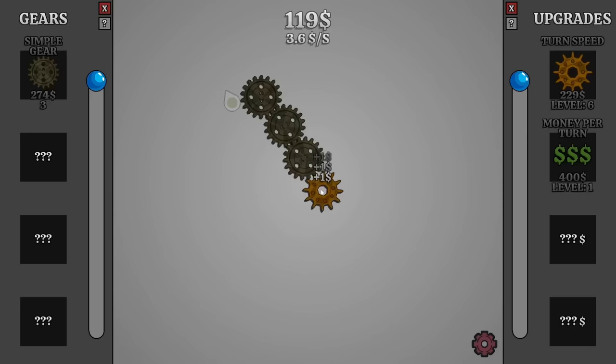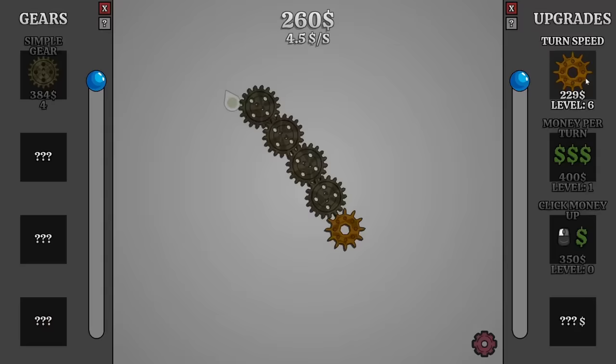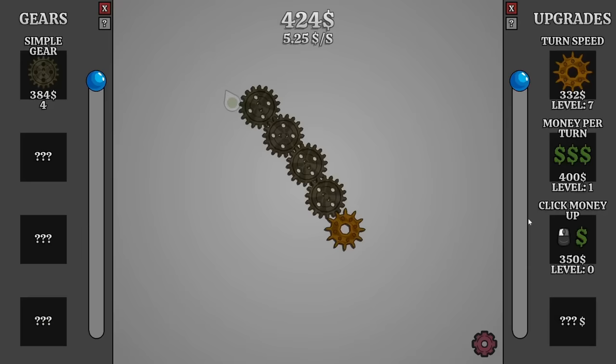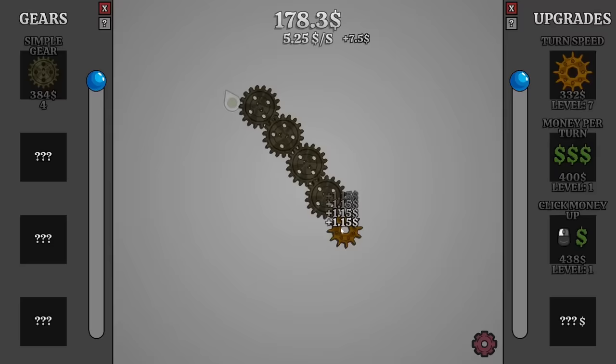And now the next upgrade unlocked where we can get better money per click. Let's go with the gear for now. So now we're making $7.50 every second. But let's hopefully increase our turn speed to be amassing one tick per second. Now we can afford better money per click. Do I get that or better money per turn? I'm doing a lot of clicking, so let's get some click money up. So now we're making 15 extra cents per click.